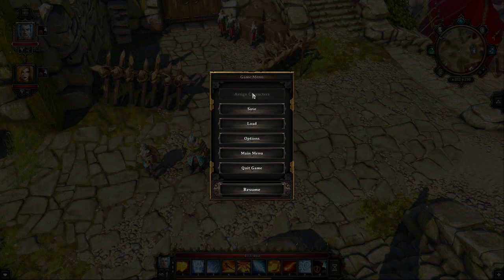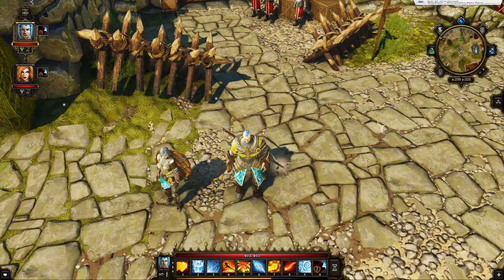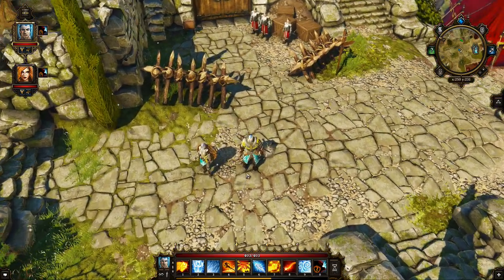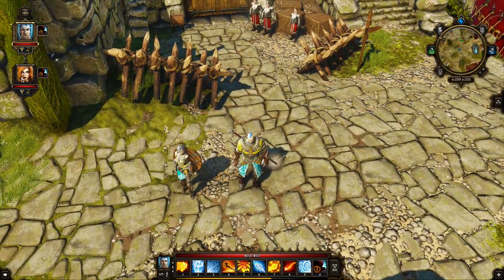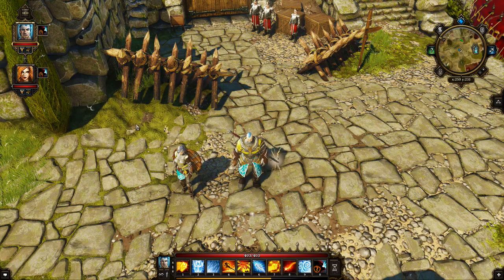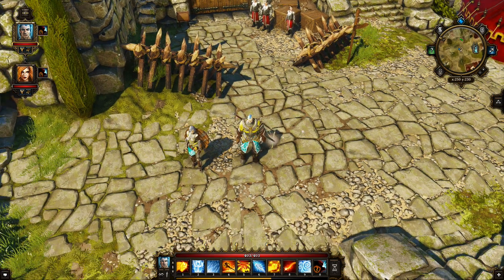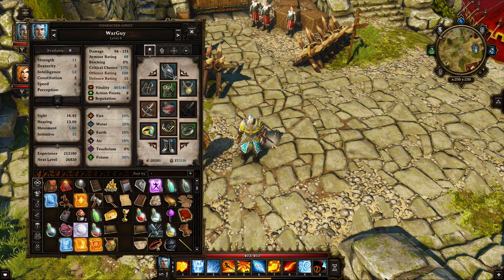In the in-game menu you can assign characters to players. This is useful because normally you can't get henchmen to change control unless you dismiss them and have your friend recruit them again. Assigning characters through this menu is an easy way to handle that. I can't demonstrate it since no one is in my game right now.